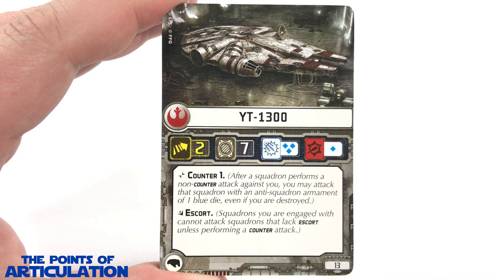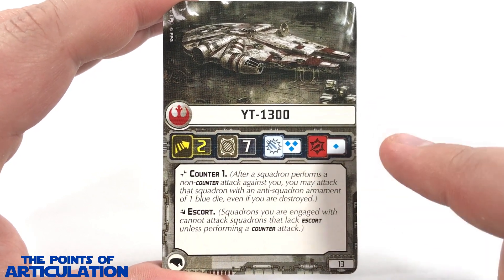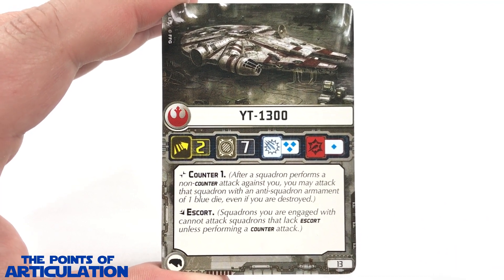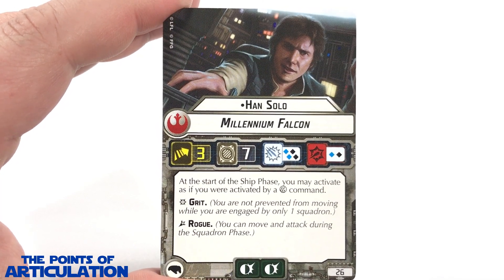Let's take a look at the 16 unique squadron cards. Just like in all my videos, I will go over the name of the card. If you would like to pause the video to read the stats and paragraph below, by all means go right ahead and continue when you're done. First up we have the YT-1300 Freighter: Han Solo.